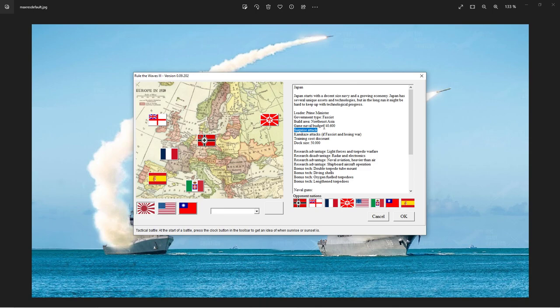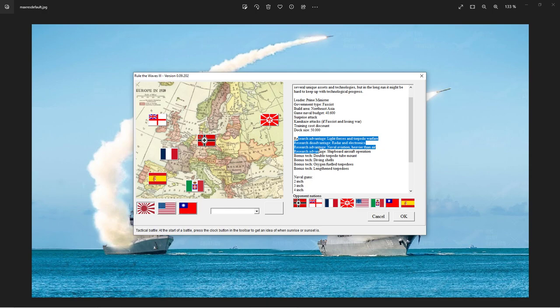Most importantly, we can do a surprise attack - when a war starts we have a chance of actually doing a surprise attack on the enemy. Something like a torpedo attack in the 1890s and early 1900s, like the Port Arthur attack that Japan did historically against Russia, but also something like the Pearl Harbor attack that happened a little bit later with aircraft carriers.